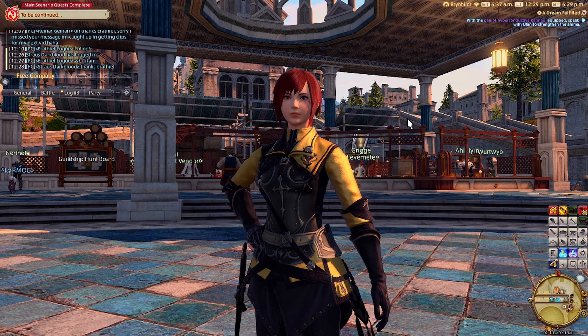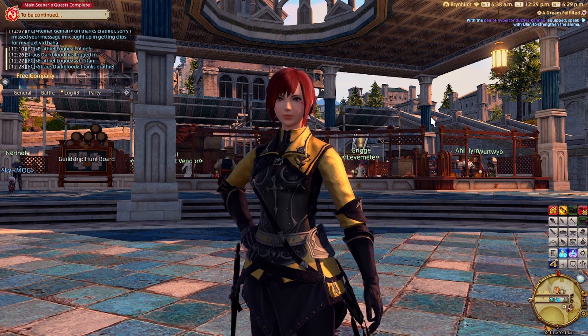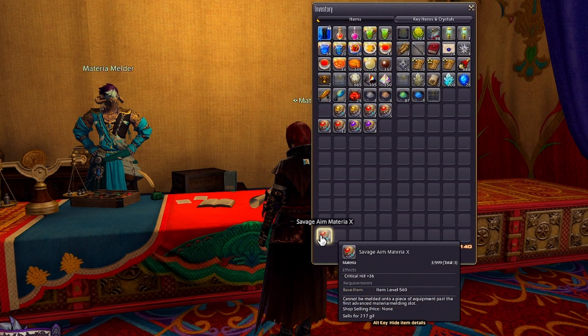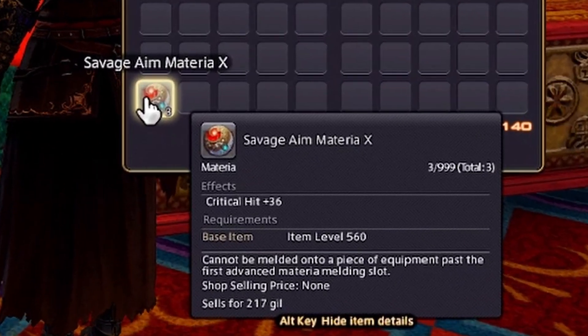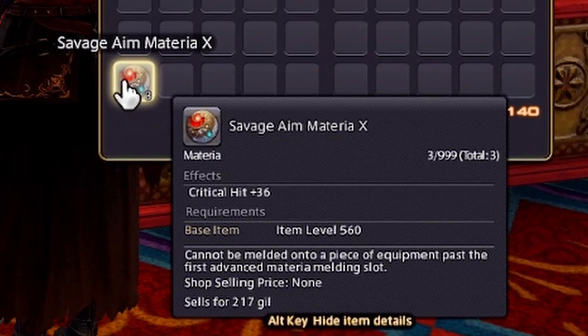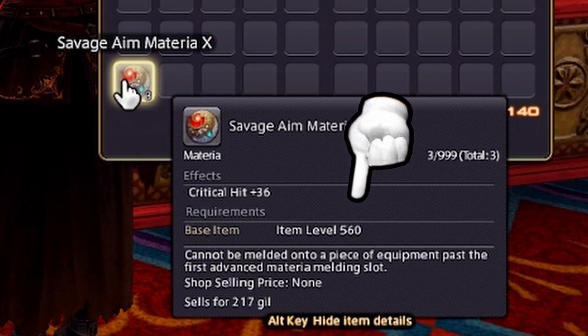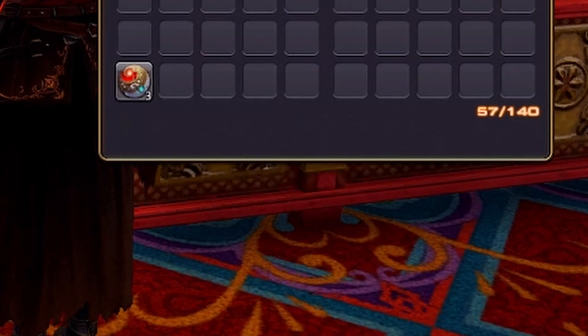But what Materia should you be using? A good rule of thumb is that you want to be using the highest grade Materia you can at all times. When you look at the tooltip of any piece of Materia, you can see the base item level required to make use of all of the stats awarded by that Materia, so make sure you're looking at that number when using it.